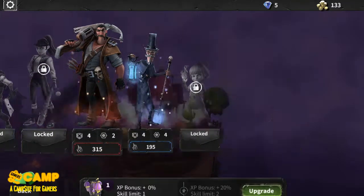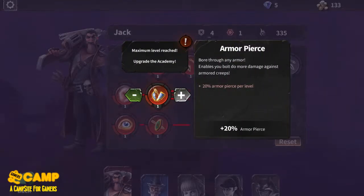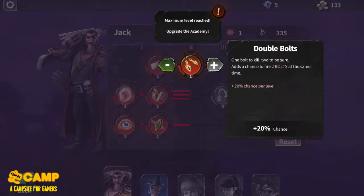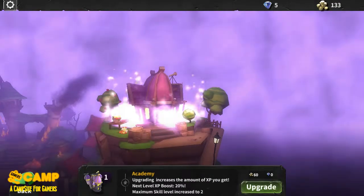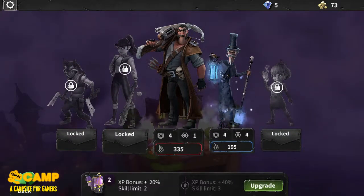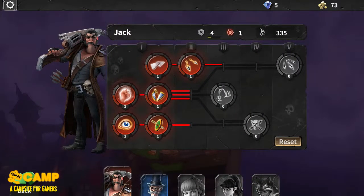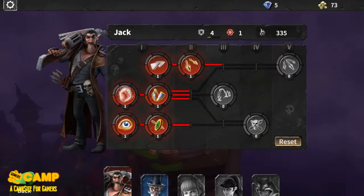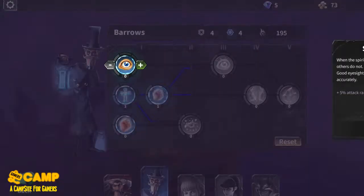So this is our team — this is Jack and this is Barros. We have level two and we can upgrade them. This is still on early access, I believe, like version 0.0-something. I'm not sure if it's complete yet, but since I love tower defense games, why not try this game?